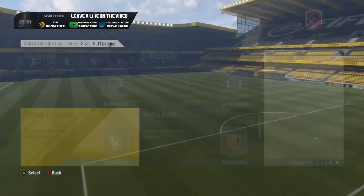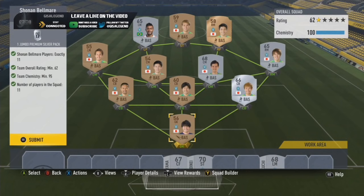Bellmare is quite a cheap route - 62 overall, quite a few silvers. The guy up top, Wesley, is one of the fastest non-rares in the game. Quite a good route so you can't go wrong with this one. For a jumbo premium silvers pack it's not too bad - decent packs.